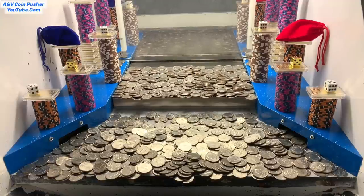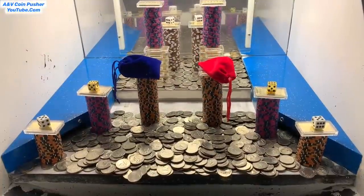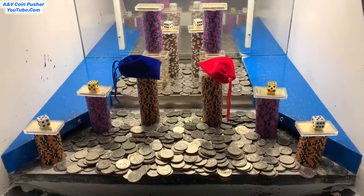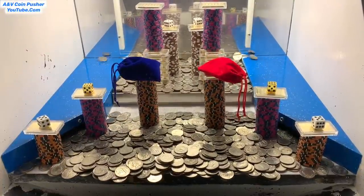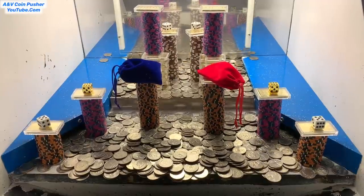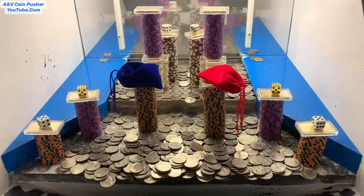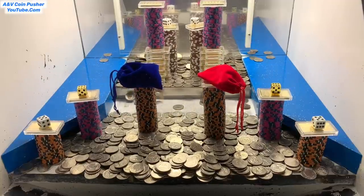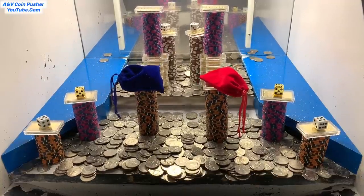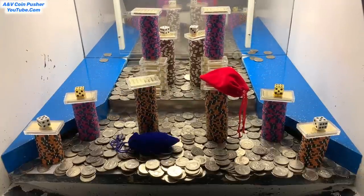Let's go ahead and cash in that five dollar chip and get right back to pushing. I cashed it in — they took all those towers that were on the blue shelves and put them all into the play field. Those mystery bags are in a pretty good spot, and there are dice on top of those towers — two white dots are back there on the pusher, gold dice on both towers, and two more white dots on those towers.